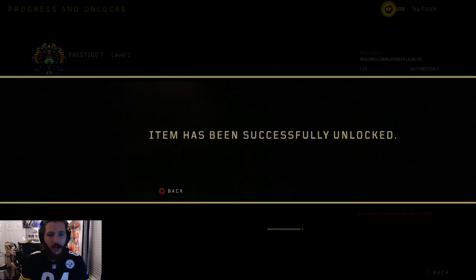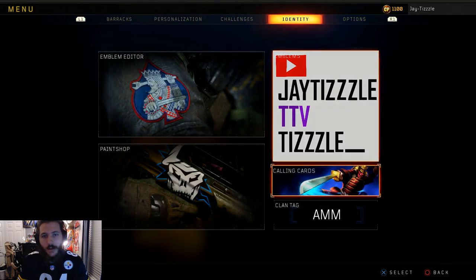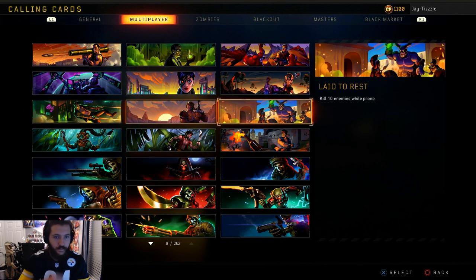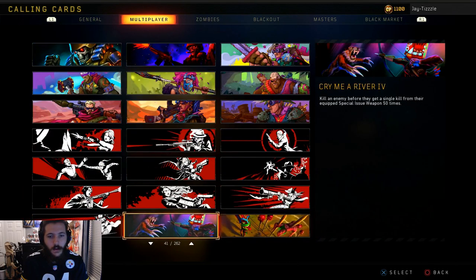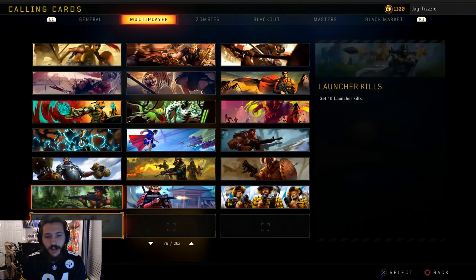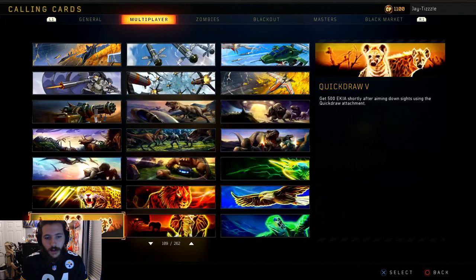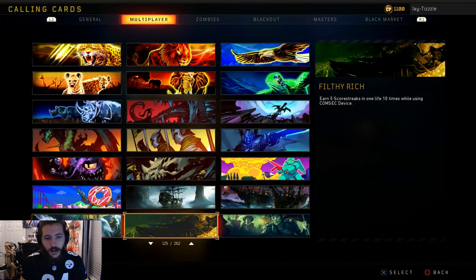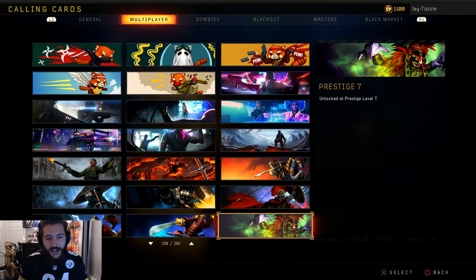Permanent unlock — the knife, there it is! It looks nice, I really like the symbol. Eight looks pretty good too but this one looks really really nice — I like the purple. Now let's go over here and look at our calling cards. We're going to scroll through these really fast. I think we're at around 120 or 130 last time — actually we're at like 150. On the dot, 150 calling cards.